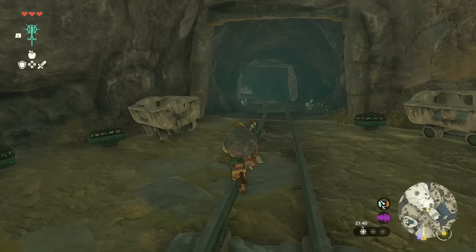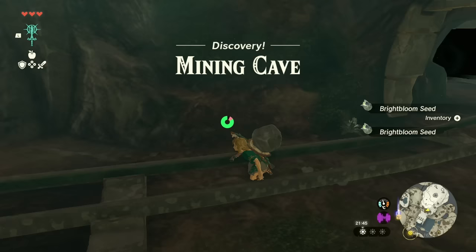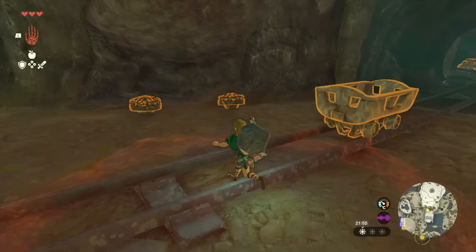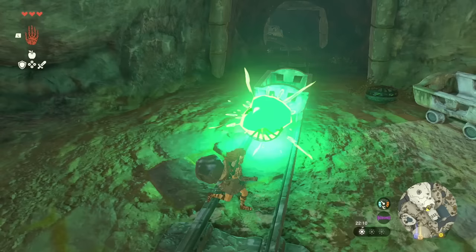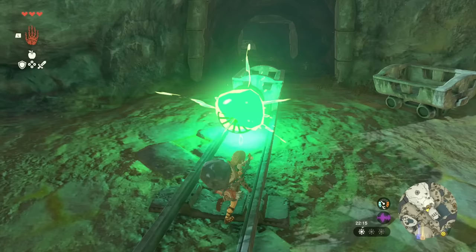It looks like we found an entrance to like some sort of mine. I can kind of just tell by all of the objects we have lying around. Discovery! A mining cave. So do we want to put one of these down on the track? And then do I want to put like a fan behind it? I wonder - could I make it go really fast by doing like loads of fans? Could I do like a big stack of them going out the back really far? Oh, I think I can! We're not going in the mine, guys - we're going to space!